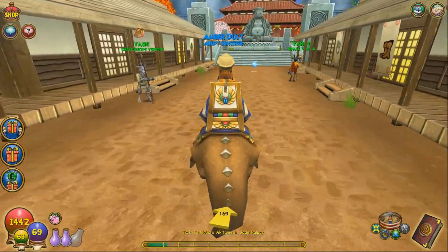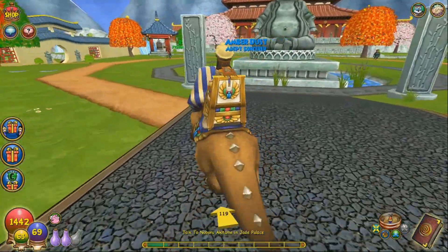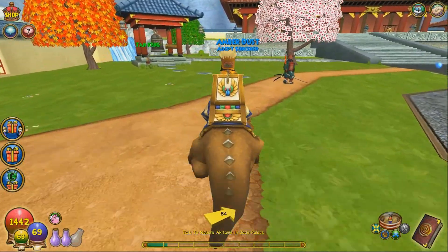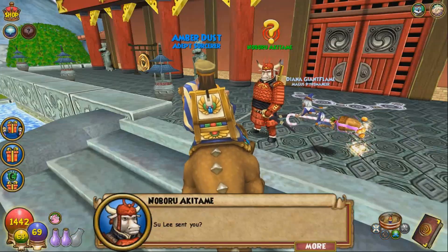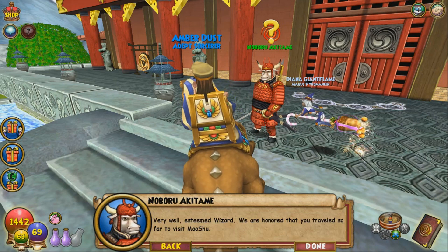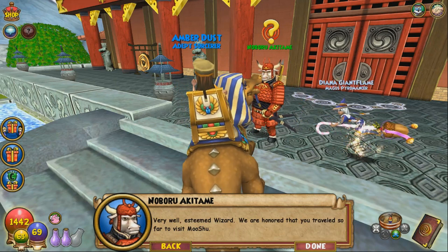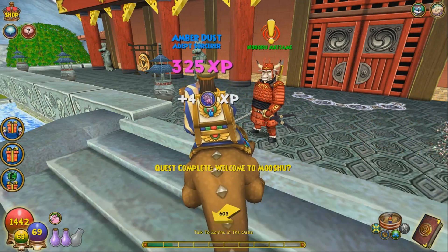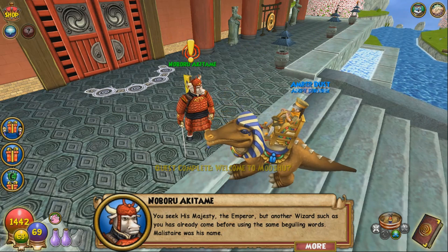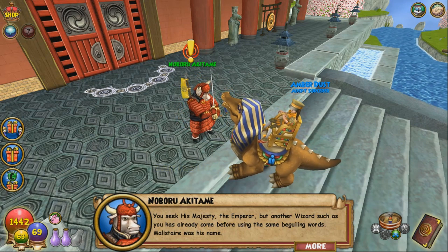We are on our way to go talk to Noboru Akitami. It's funny because I've never listened to the storyline of Mooshu, and I'm probably going to be able to pronounce their names now because I can actually hear it. Noboru Akitami stares at you for a moment: "Very well, esteemed wizard. We are honored that you traveled so far to visit Mooshu. You seek His Majesty the Emperor, but another wizard such as you has already come before using the same beguiling words — Malistaire was his name."